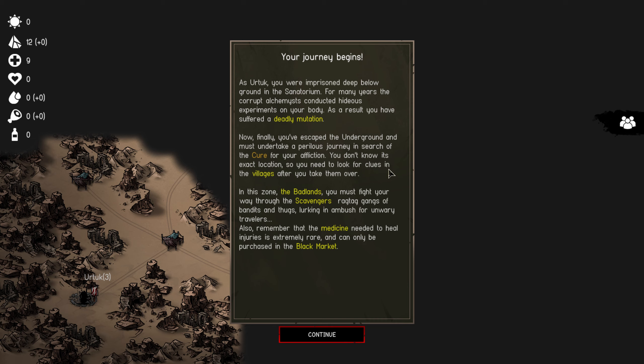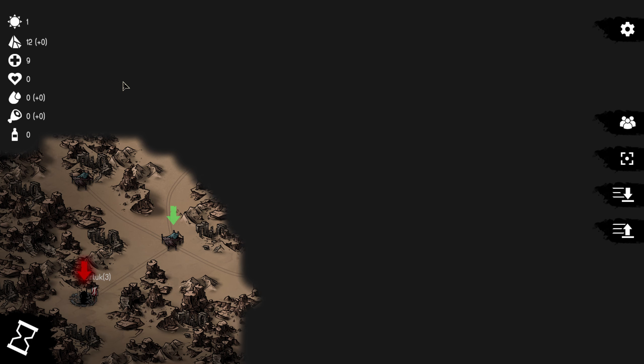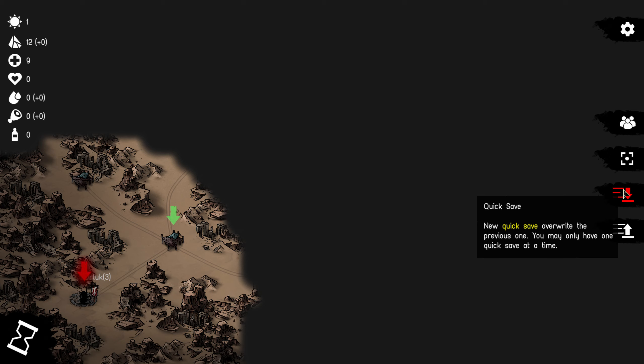One day elapsed. Trillium is the common currency. We have nine medicines, zero life essence, zero blood, zero flesh, zero alcohol.